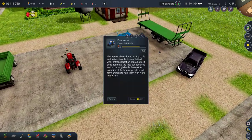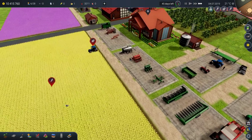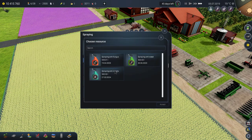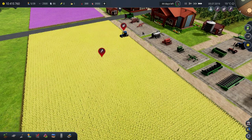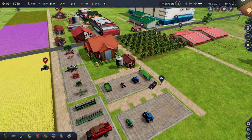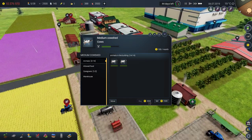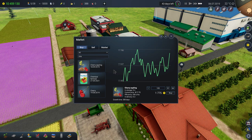Did the worker finish renovating my tractor? Repair — this one has the option to repair but it's not active. This one doesn't have anything at all. Anti-weed.